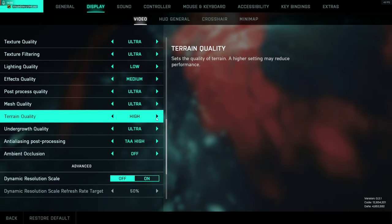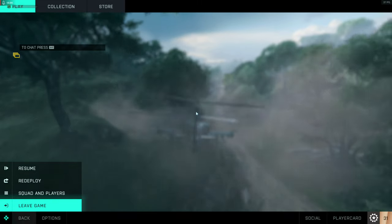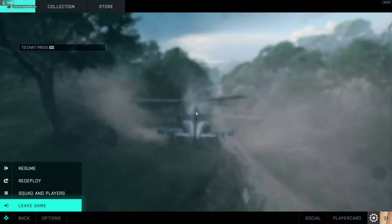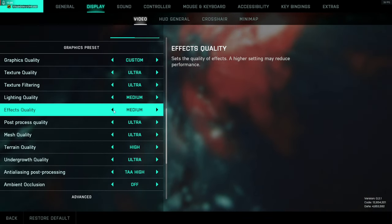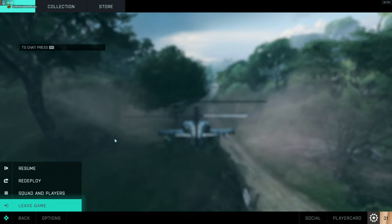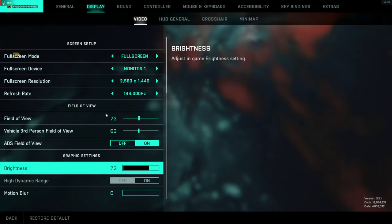Terrain on high, lighting on medium. Oh shit, I hurt myself. We are now at 36 FPS — it's too OP. Let's turn effects on low, terrain medium. I don't even know what we did. We're at 40 FPS. It is choppy as fuck.